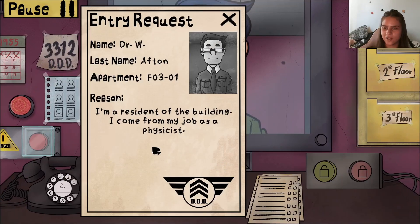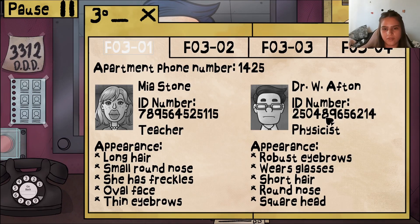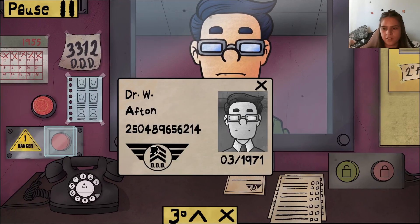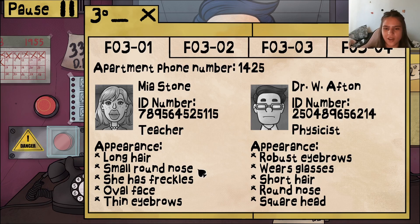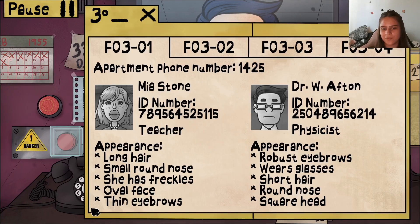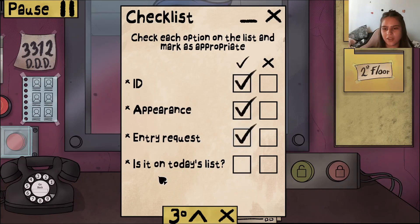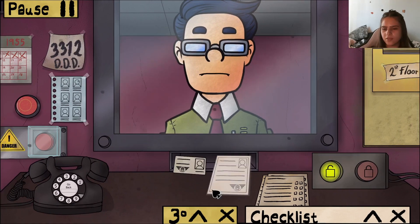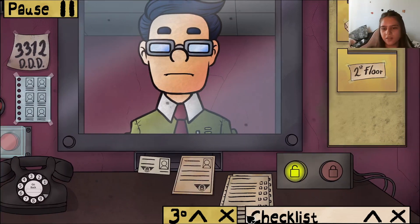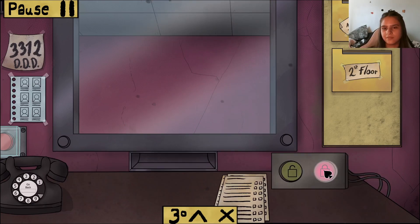Dr. W. Afton — floor three room one, physicist. ID: 250489, 656214. Robust eyebrows, glasses, short hair, square head — looks bang on. ID checks out, appearance checks out, entry request present, on today's list. Floor three room one — name matches. You're good, see you man.